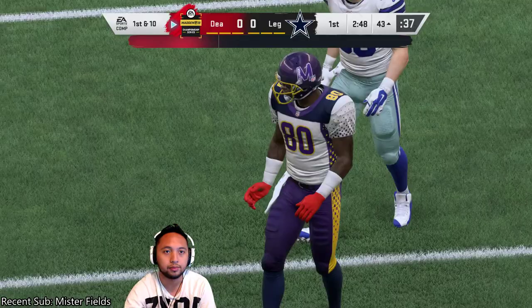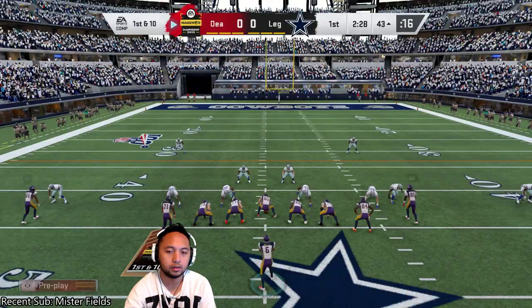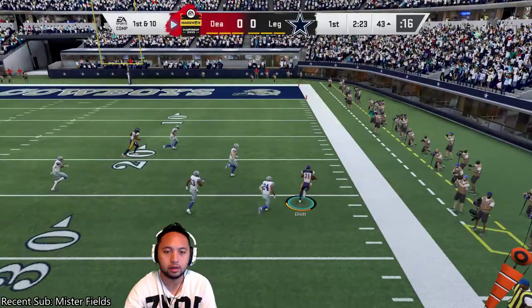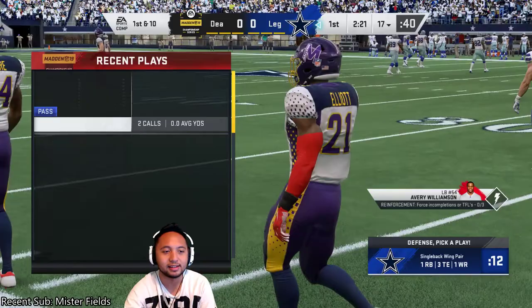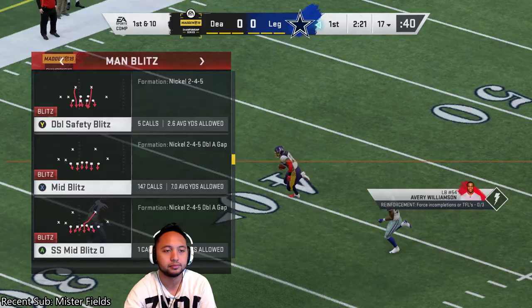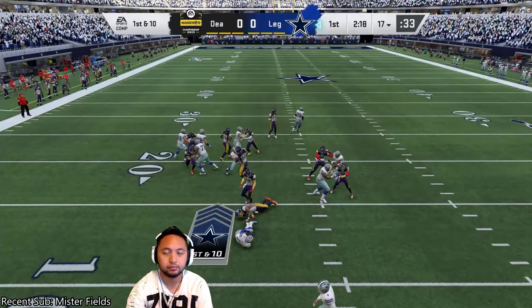Jerry Rice got bumped there off the line and couldn't help at all. Please tell me that's in. Thank you. Oh no. Ezekiel Elliott, my man, decides... oh my goodness. Okay, I'm just going to actually play the running back here. I'm not going to blitz with this guy. They run with Ezekiel Elliott, last year's NFL rushing leader.